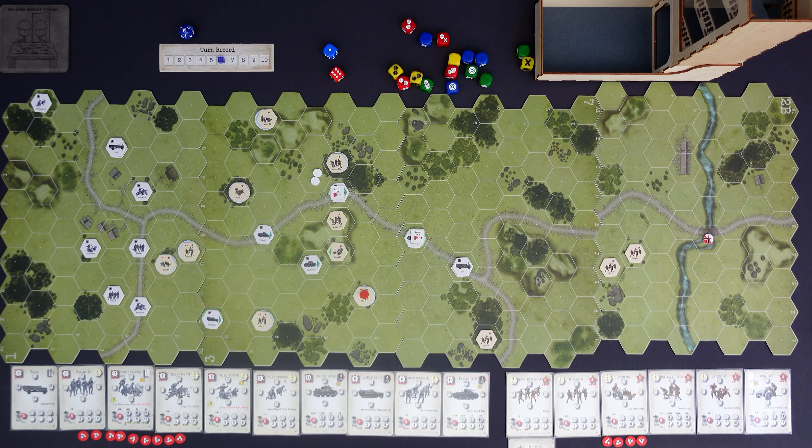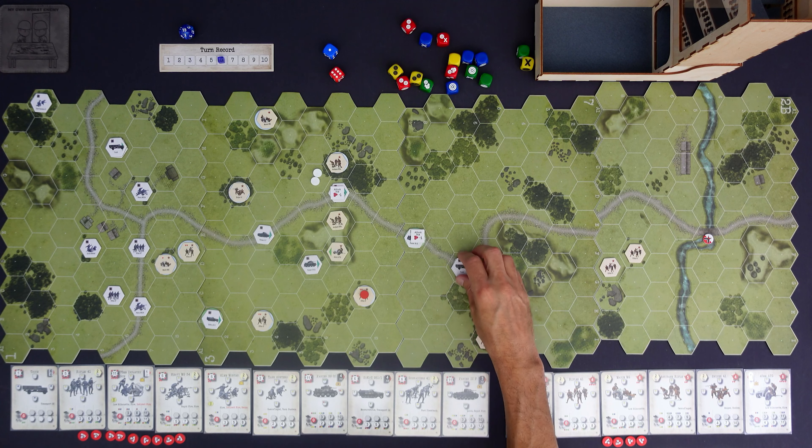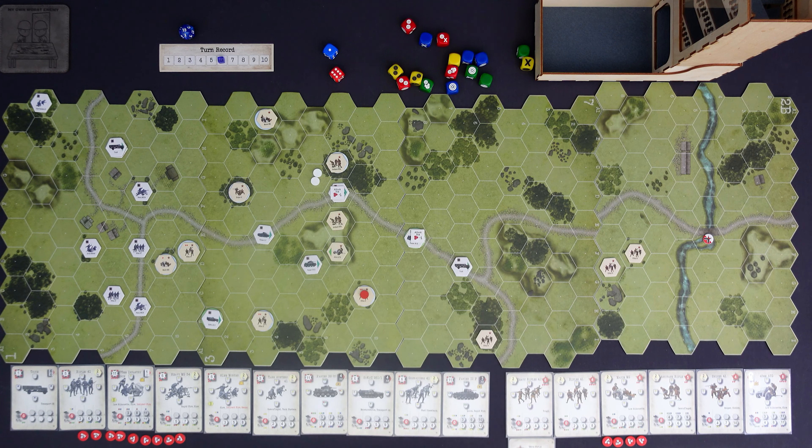Hello and welcome to My Own Worst Enemy. We are back with another turn of Assault Red Horizon, and let's go ahead and start by moving our turn marker up to turn six.